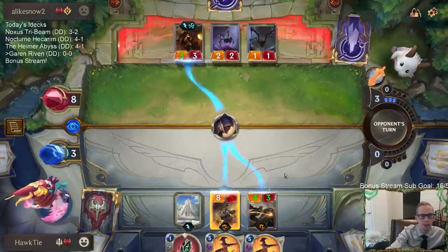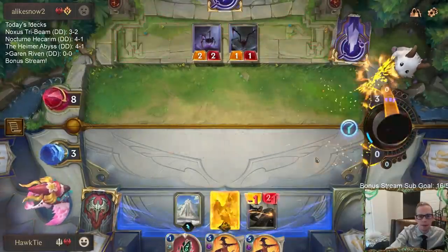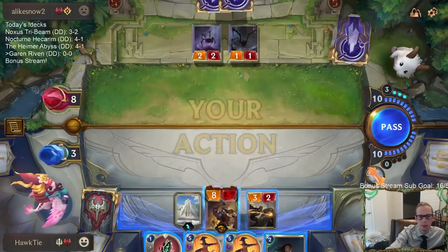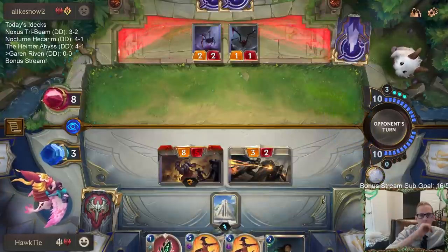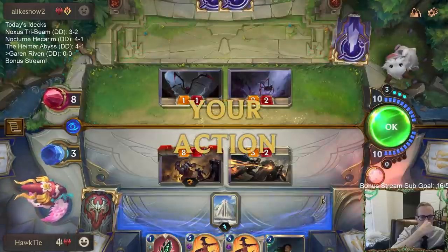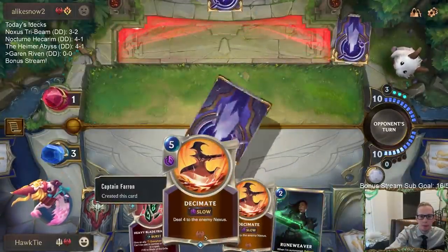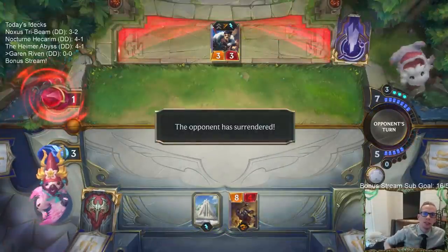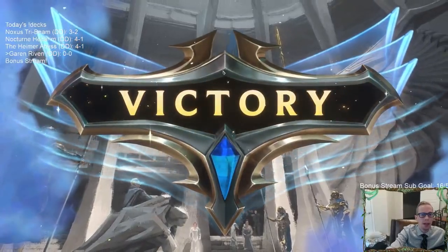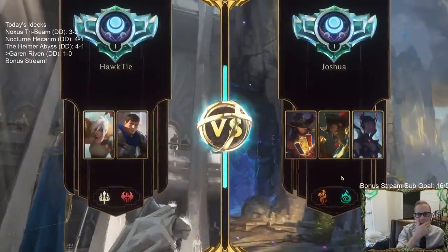Let's just go ahead and do this. I think that was my best play to win, except for how they got rid of those Decimates — it felt like Mystic Shot, which is what I had them on. Alright, got Go Hard next. Garen's going to be pretty good against Go Hard because it's difficult for them to kill it. Tracker's going to be a little easier to kill.